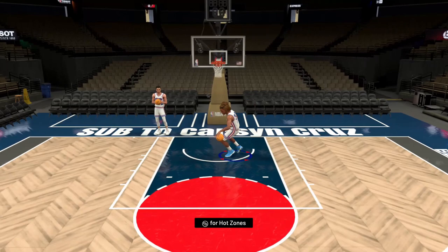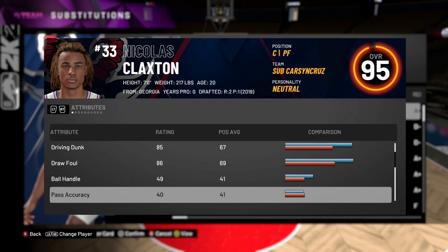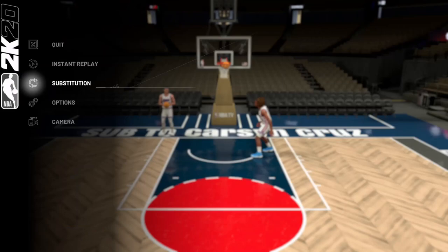Nicholas Claxton: 94 speed, 92, 93 — lowered shot IQ 88. Driving layups pretty good for a big man at 85, that's gonna help him get to the rim. Driving dunk 86, draw foul decent. Post moves and post fade all decent. Rebounding 90 — good rebounder. 92 interior defense, 76 perimeter defense. 84 pass perception. The steal rating is the only thing that really sucks.